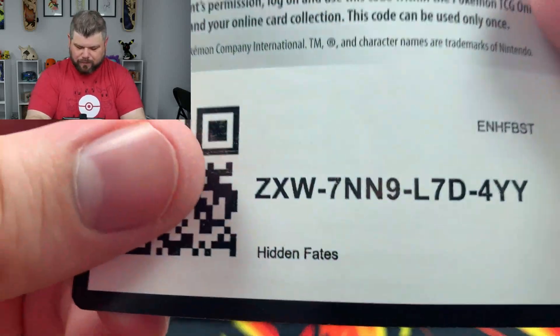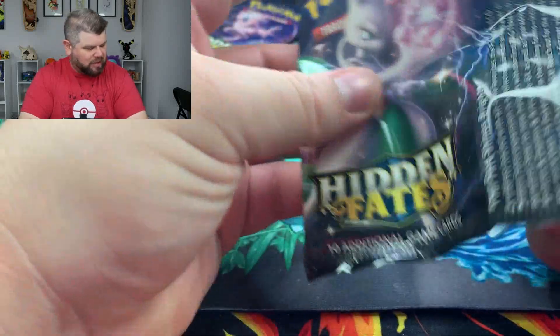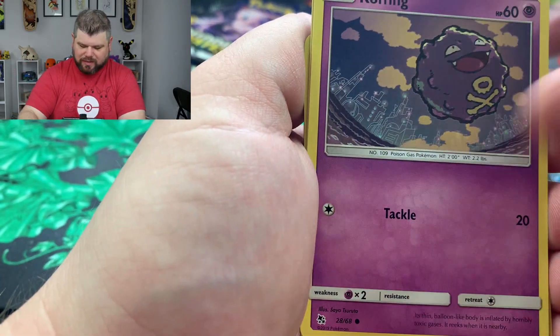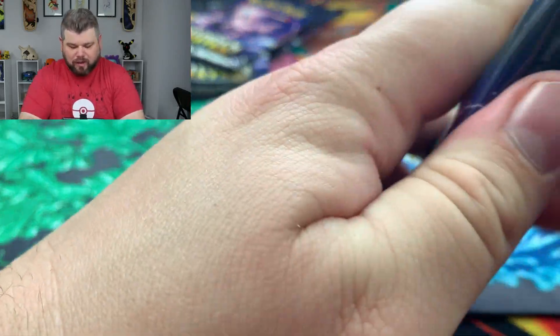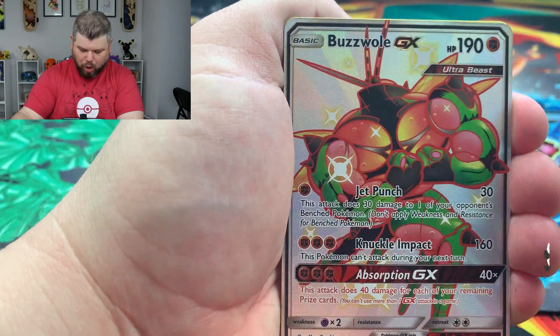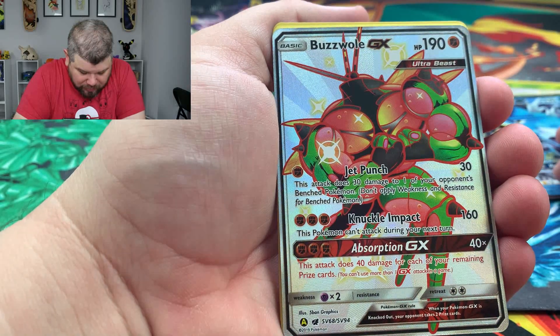I wonder if the Gyarados GX promo has gone up in value at all. A lot of these Hidden Fates cards have skyrocketed, and it's because the pull rates have completely changed. Just opening up Hidden Fates now, you can tell the pulls have drastically changed — you used to be able to get hit after hit per pack. We've opened up almost two tins and we only got one shiny. But wait — Buzzwole GX! We finally got a full art shiny, and the centering on this card is pretty good.